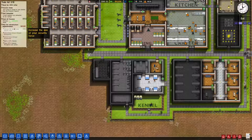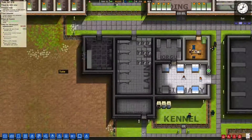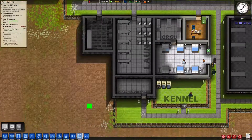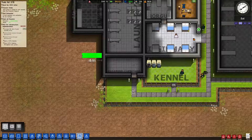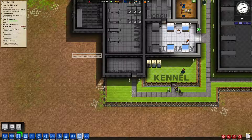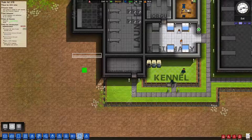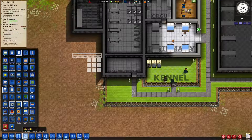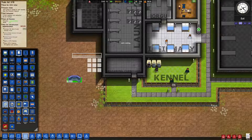Increase the size of your security force - what does that mean? We're only at 50%. Does that mean we just have to place one guard? Before we do that, we need a CCTV monitor. So let's - we can place it here, because it's three by one, I believe. Yep.